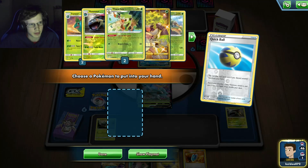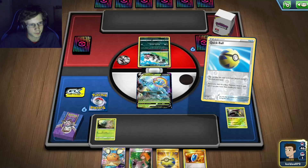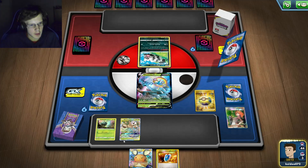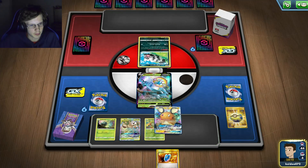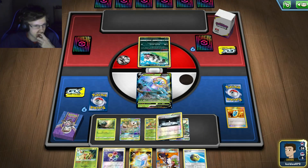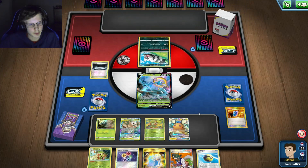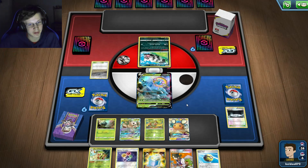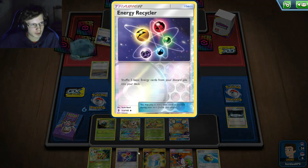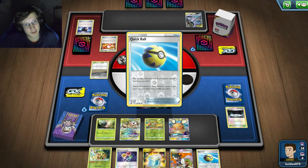I got all my dudes. I'll go with Raleg, fill up my bench, get a Grookie now, and hopefully find some Float Stones and grass energy - that'll be great. I've got a Silent Lab so I'm definitely going to do that. I can just Sycamore next turn. He's going to show off the bat though. A lot of useful stuff I'll have to discard. He's playing Tina Chomp - he definitely has a start advantage on me.